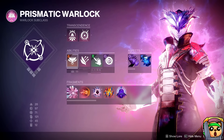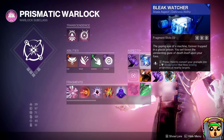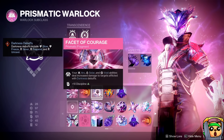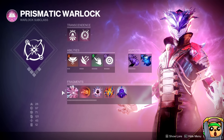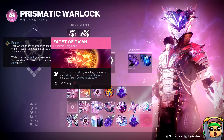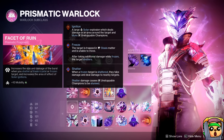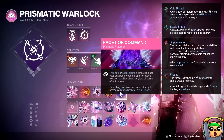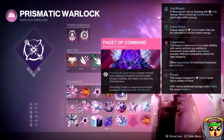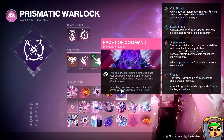Here's the Prismatic loadout. We have Phoenix Dive and Vortex Grenade. Melee is Arcane Needle, but it could be whatever. For aspects, we have Feed the Void for Devour and Bleak Watcher to apply Stasis so we can utilize Facet of Courage, which does more ability damage for light abilities when you have a darkness debuff on an enemy. For remaining fragments: Facet of Grace to build Prismatic quickly, Facet of Dawn to gain Radiant on melee, Facet of Ruin to make Stasis Shatters or Solar Ignitions do more damage — though this can be swapped since ignitions are currently bugged — and Facet of Command to auto-reload ammo via your Prismatic grenade and Bleak Watcher.